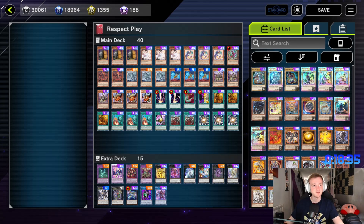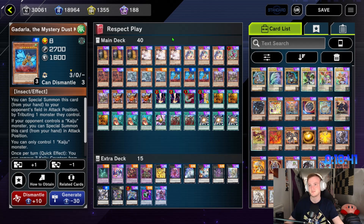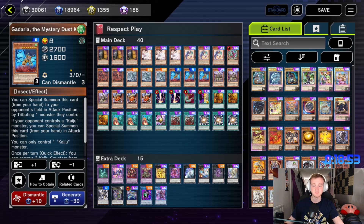It was a pretty fun event — we kind of crushed it by drawing Maxx C every time and knowing exactly when to fire it. The Kaijus are funny because you just know exactly what's a Kaiju target. I kind of wish I went for my 30-card hand trap build, but now that we've got the pack there's not much incentive to keep playing. Let me know in the comments what you think of this Respect Play event. I wish these events had more rewards rather than a single pack, but you take what you can get. If you made it this far, please hit subscribe — new videos each week, and as always, happy dueling.